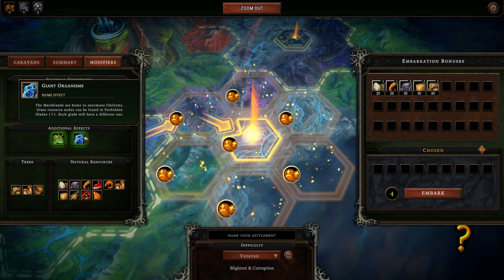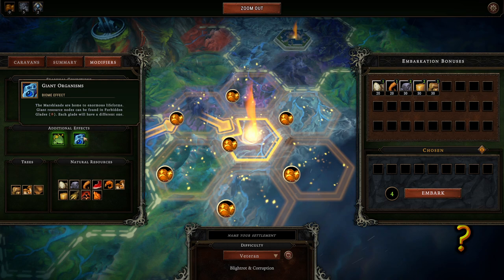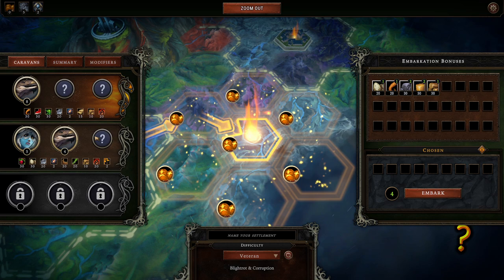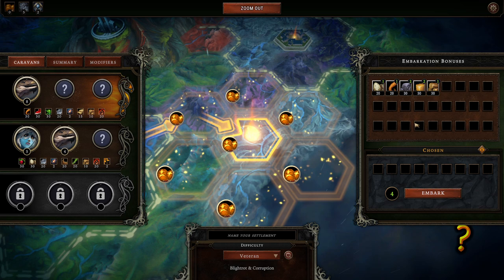Giant organisms — giant resource nodes can be found in forbidden glades, and each glade will have a different one. I am very interested in that. We've also got mushrooms in the tree for common food resource and a small amount of fertile soil. That may affect things in a couple of different ways.